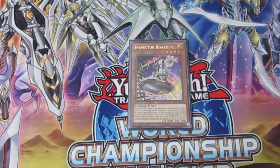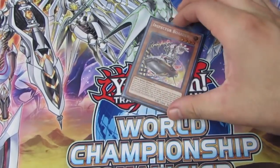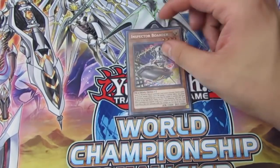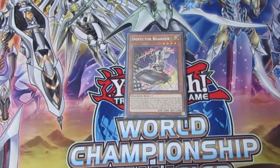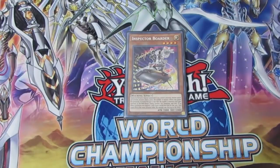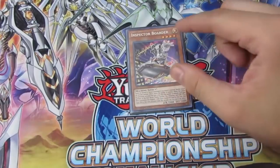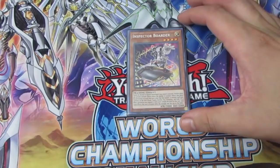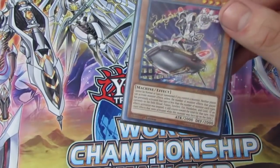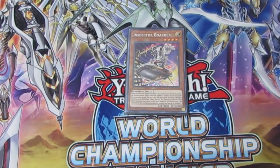Inspector Boarder is a card that has been seeing a lot of play recently. A lot of decks play it in the side deck, and the reason why is because of how good it is against Altergeist — this card is so hard for Altergeist to out. It's also really good against Trickstars and pretty much every deck, because it basically makes it so while you have it on the board only one monster can activate its effect. If you have this backed up with back row, your opponent is essentially locked out — that's why Altergeist plays it in the mirror match.